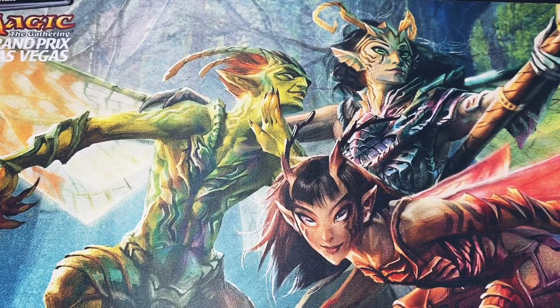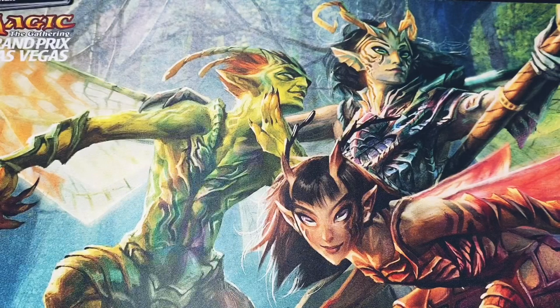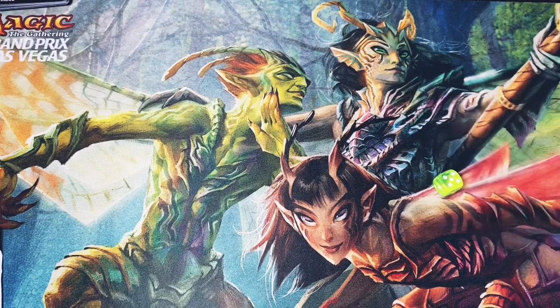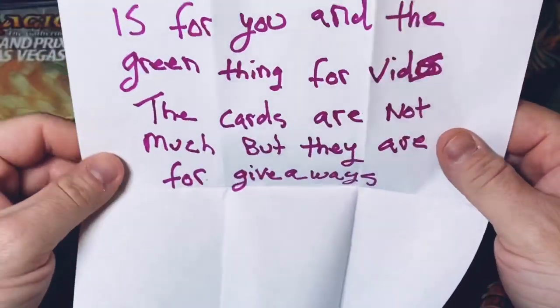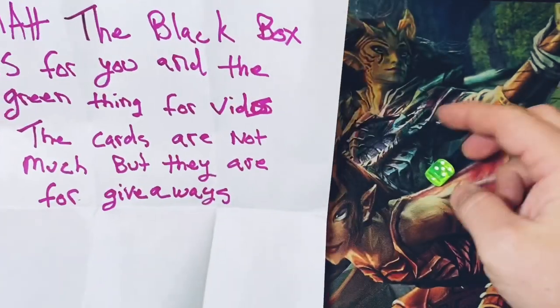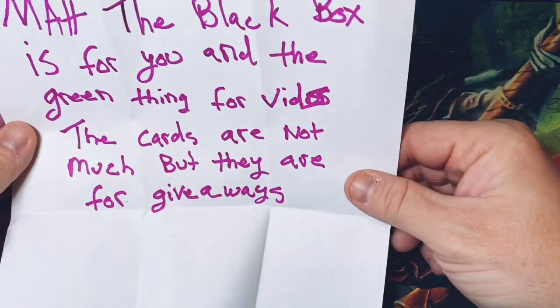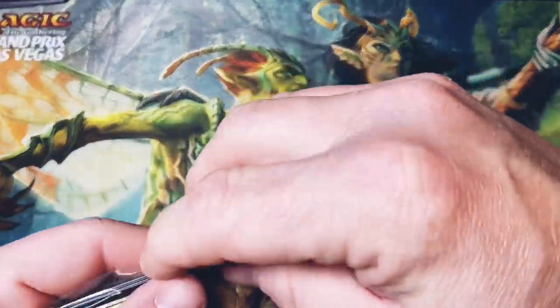Now like I said, we're gonna have a mail day. This is stuff subscribers have sent to me. Derrick W has sent this to me, so I have no idea what's inside. Let me make sure there's nothing I can't show on screen. There's a note and some dice. The note says the black box is for me and the green thing is for 'vids' — I'm guessing he's telling me I need new dice because mine tend to roll the same numbers. The cards are not much but they're for giveaways.